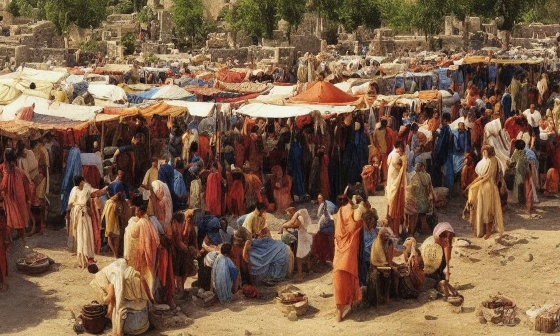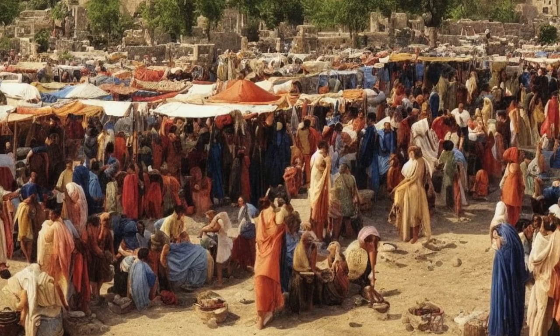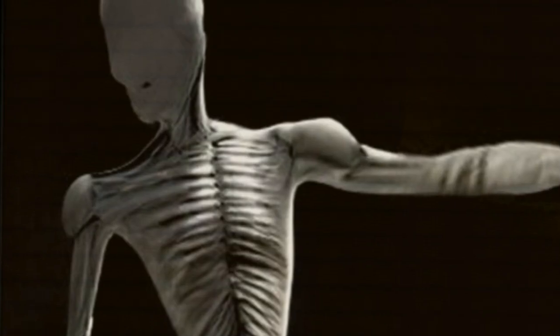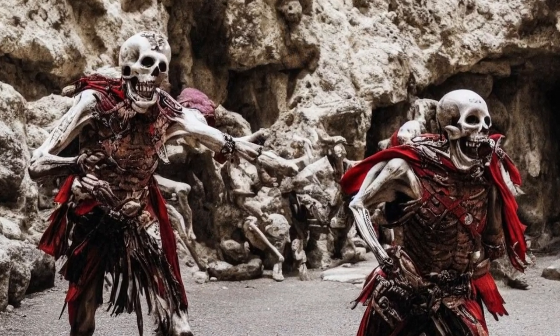The Lost City has ancient markets, houses, and temples, with one large temple in the center. The entities you find here will be skin stealers, hounds, death moths, and smilers. There is also a special entity known as the Skeleton Warrior.